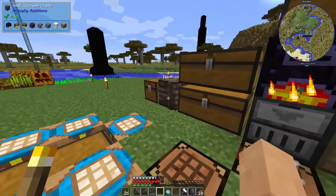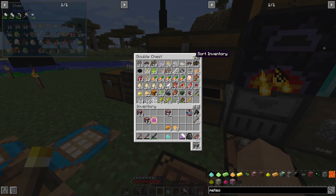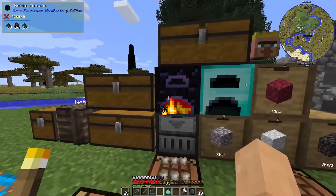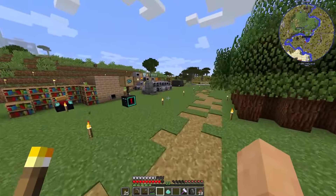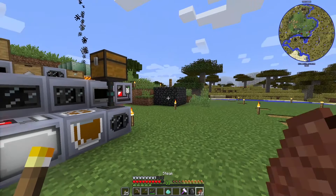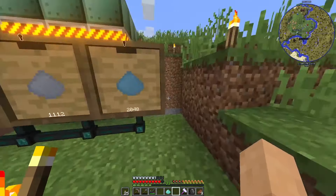So much stuff — we've got to put away some of this stuff too. Soul sand, very good. These are like drops in farming. We got this coin — get out of our inventory. And then we got the quartz ore and quartzite ore as well. So much to do, so little time. We made a lot of energetic alloy, but that's not a bad thing at all.